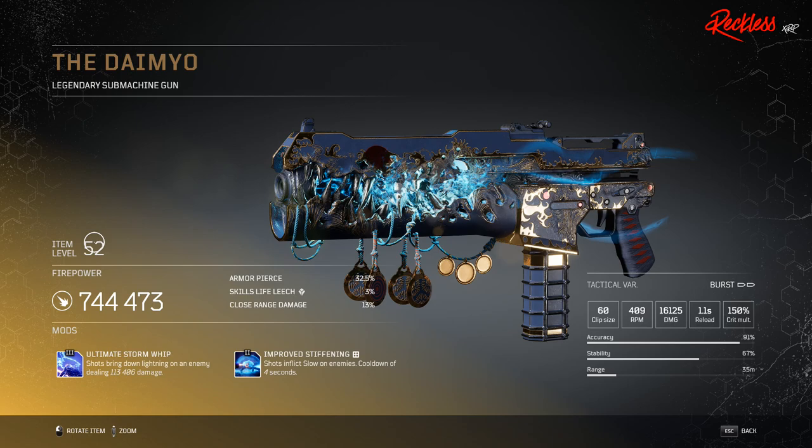Then we have the Daimayo. This is a legendary submachine gun. Its tier 3 mod is Ultimate Storm Whip, which causes shots to bring down lightning on the enemy dealing X amount of damage.